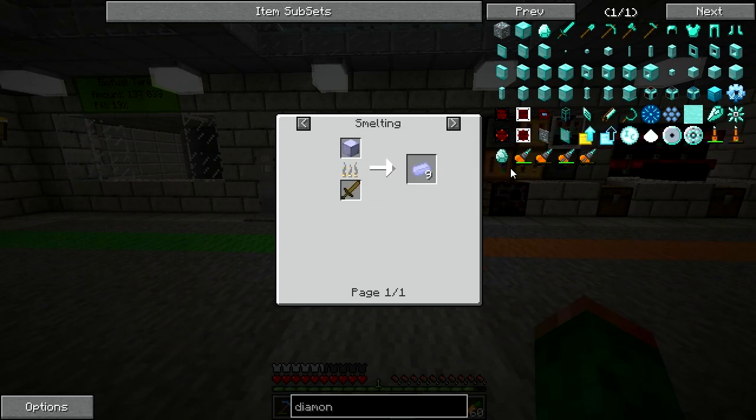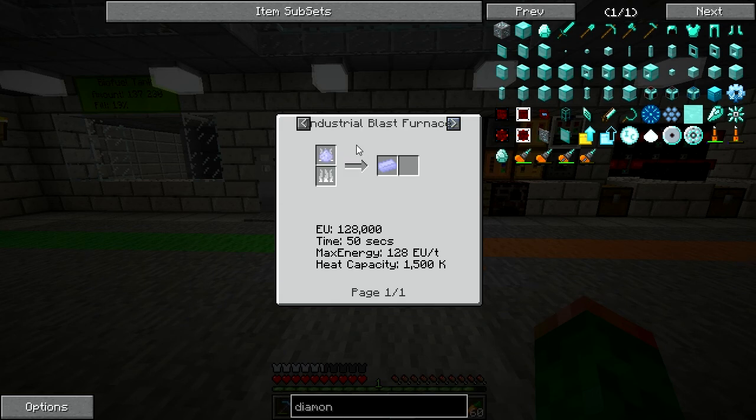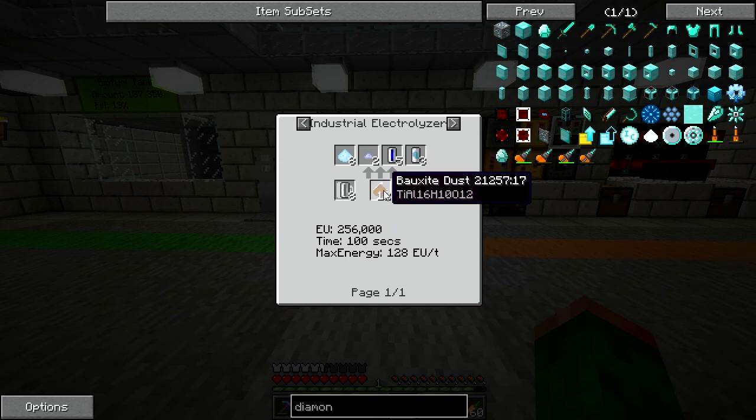I haven't been able to build any of the advanced tools because they all take titanium, so I was hoping to finally make some. The recipe for the dust specifically is these tiny piles of titanium from the industrial electrolyzer — run the bauxite ore dust through it with some cells and you get all this stuff. Similar concept to the blast furnace, but it's just a single block.